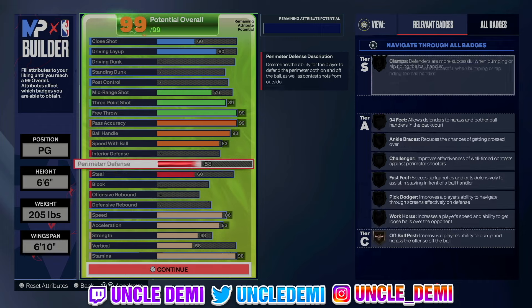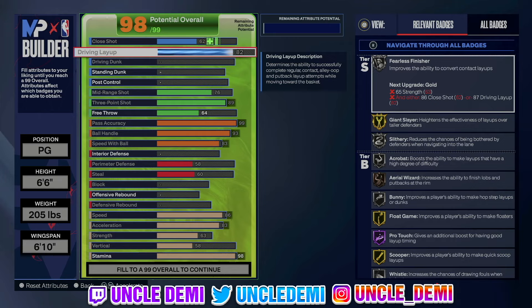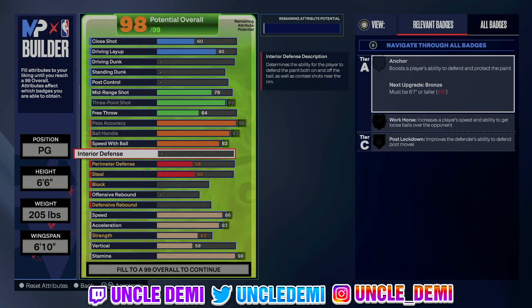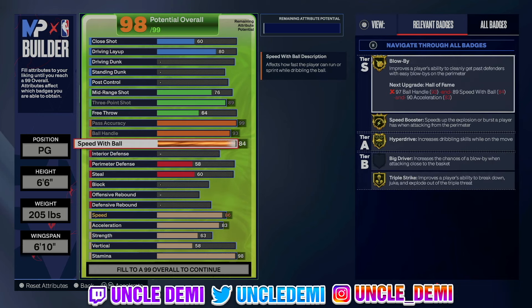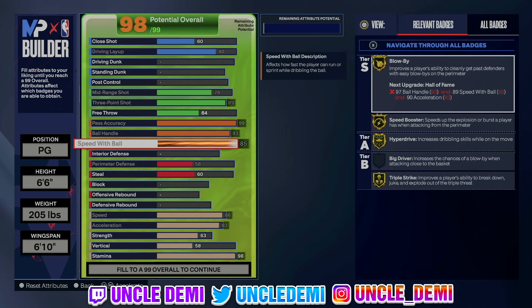So this is what we're looking at in the 99. But if you're a park player and not into rec, just drop the free throw all the way down to 64 — you'll have 98 points to work with. You can get a 45 standing dunk for a basic animation. Going 85 on ball handle will give you the Ja Morant dribble style too. And Allen Iverson's dribble style requires 6'4" or shorter, so you won't be able to get that. So the only extra animation you'll get with 85 is Ja Morant.